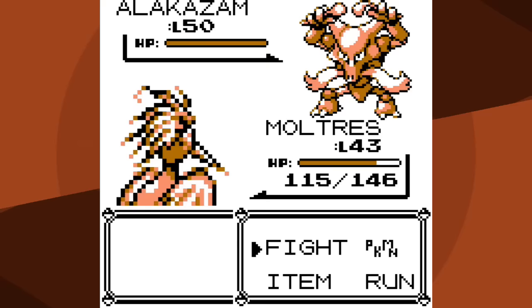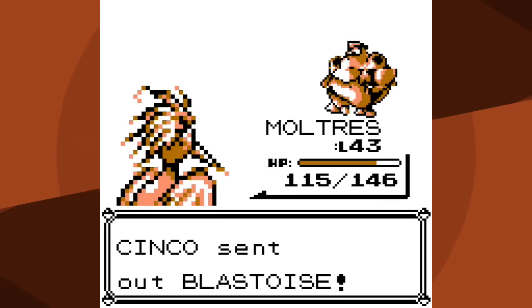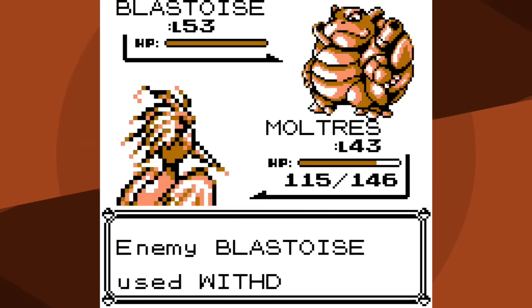Just Alakazam and Blastoise remaining. Something really odd happens: I go for Fly, after I land Alakazam uses Psychic and it misses. I didn't know the opponents also suffer from the 1-in-256 glitch where your attacks just miss even though they're at 100% accuracy - I thought it was just the player character. That's actually really interesting. Anyway I knock it out with Fire Blast - risky but quicker. Now all I have left is Blastoise, which does now have Hydro Pump, so I'm pretty scared.